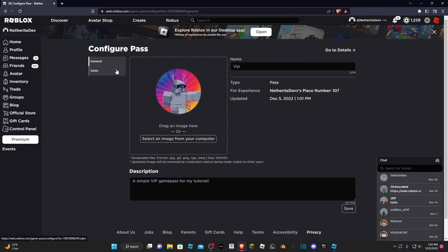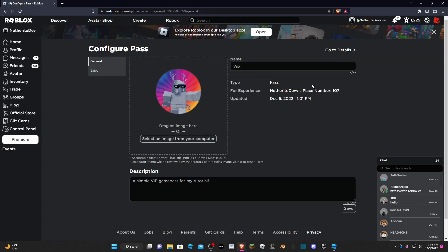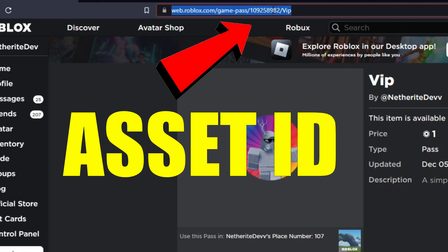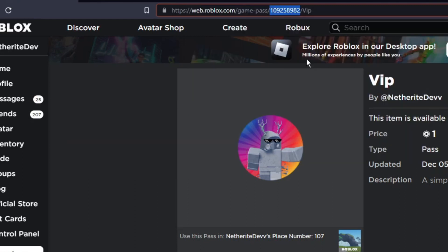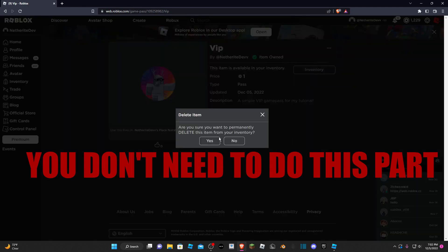Go to Sales, click Item For Sale, set a price for your game pass, and click Save. Then click Go to Details. Look at the link — you'll see a random batch of numbers called the asset ID. Copy this because we're going to need it for our scripts. I'm going to delete the game pass from my inventory so I can do demonstrations with it later.